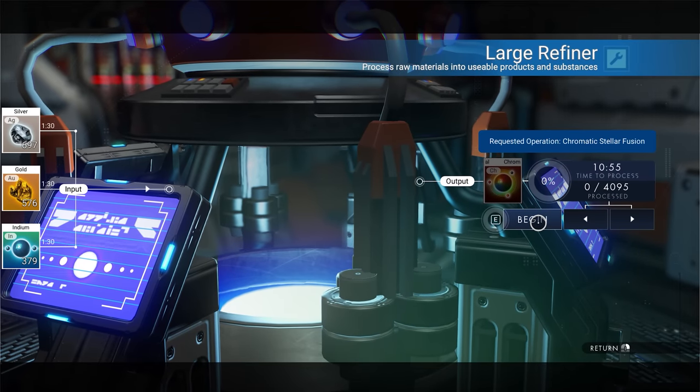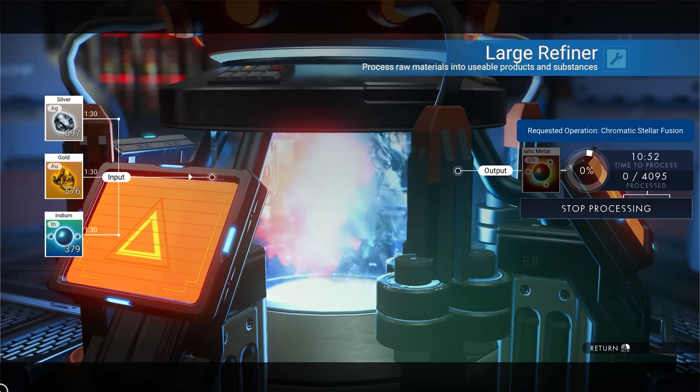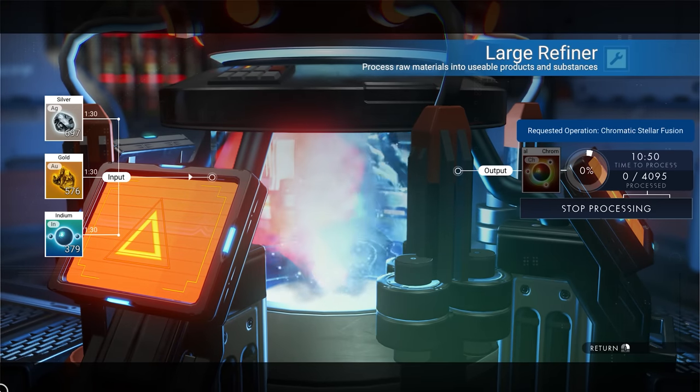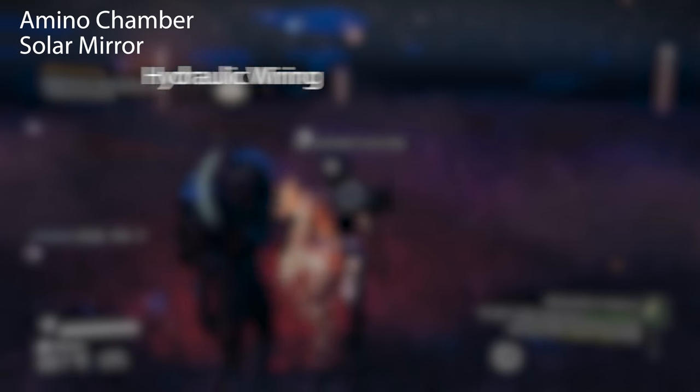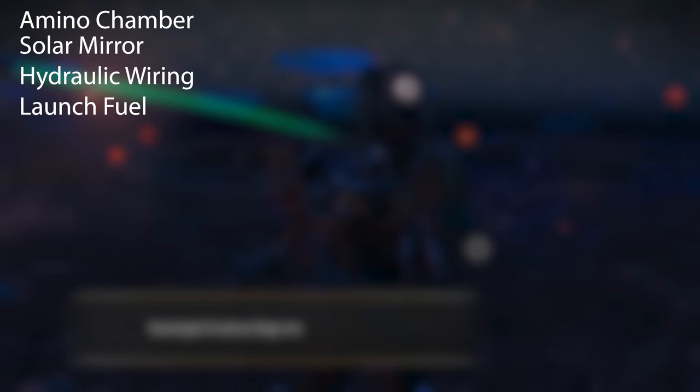Chromatic Metal is another one, around 350 per hand-in. If you have a large refiner, put in Silver, Gold, and the highest form of normal stellar metal — Copper, Cadmium, Emerald, or Indium, with Indium being the best — to get a lot of Chromatic Metal. Other crafted items they may request include Amino Chamber, Solar Mirror, Hydraulic Wiring, Launch Fuel, Antimatter Housing, Dihydrogen Jelly, and Hermetic Seal, all in quantities of 3 to 4 per hand-in. You may also be asked for Magnetic Resonators, Quantum Computers, Metal Plating, Carbon Nanotubes, or Antimatter.